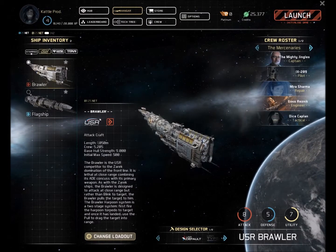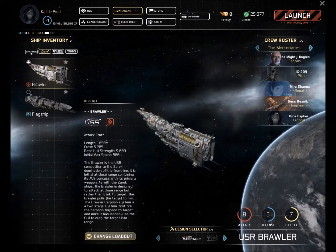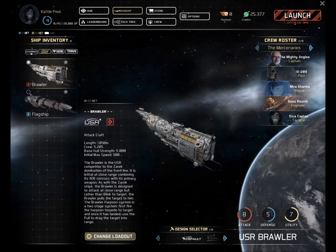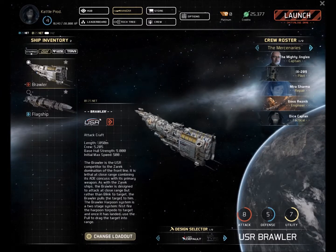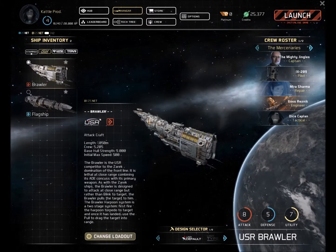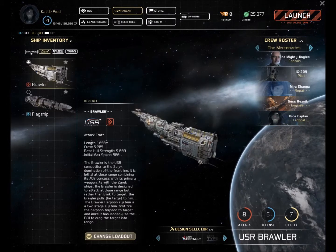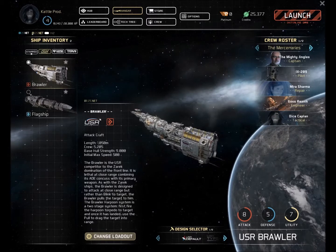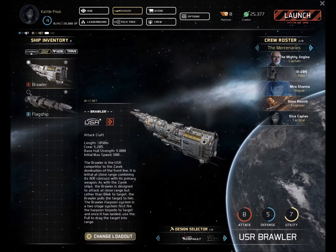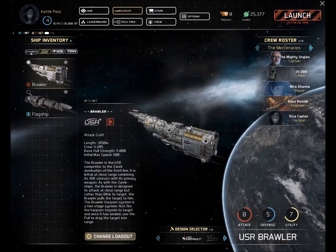What's going on everybody? My Gamertag is CattleProd, and today we are looking at the USR Brawler. It's a pretty fun ship — it's offense, offense, offense. All offense in this thing. It has a decent amount of hit points, a decent amount of armor, and its weapon selection leaves a little bit to be desired from me, but all in all, I enjoyed this ship.